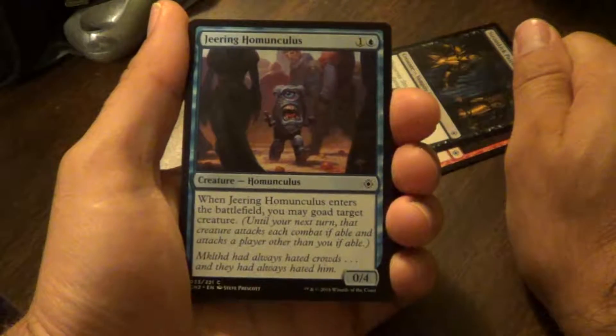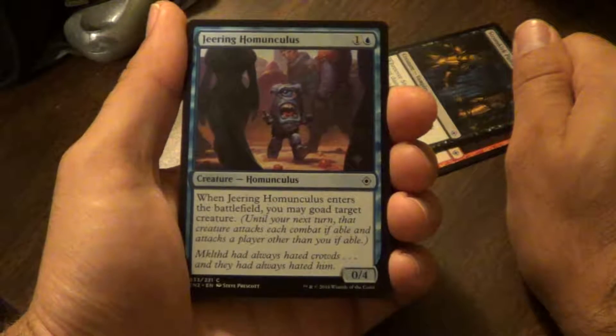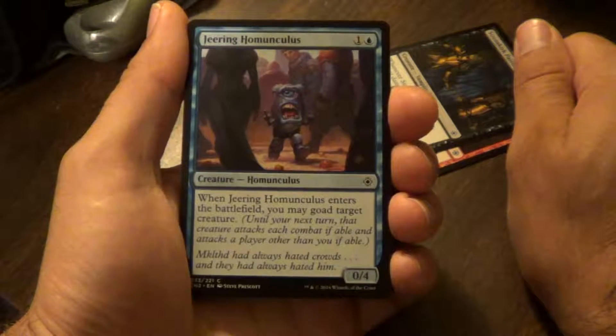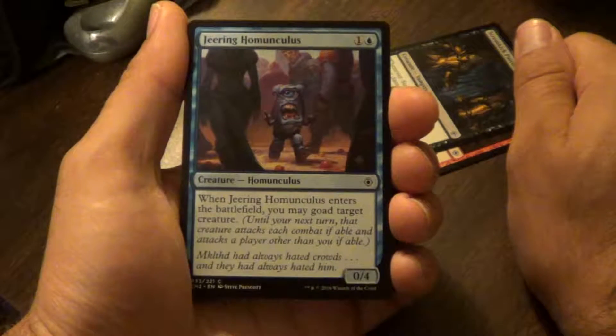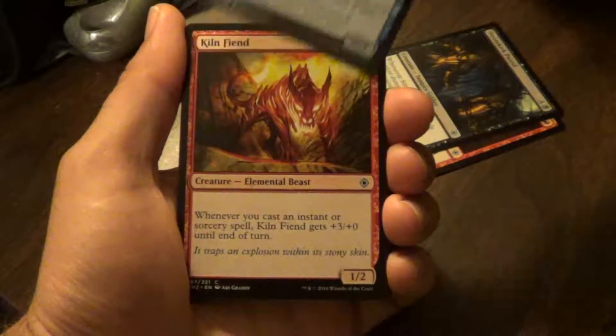Jeering Homunculus. When Jeering Homunculus enters the battlefield, you may goad target creature. Until your next turn, that creature attacks each combat if able and attacks a player other than you if able. Just ignore that buzzing in the background — that's my air conditioner being moved.